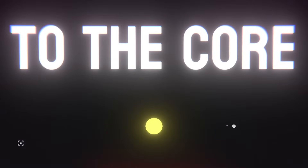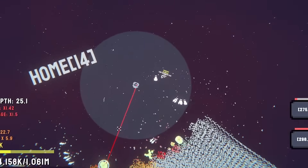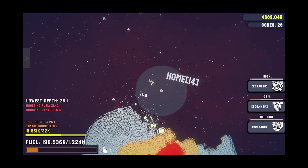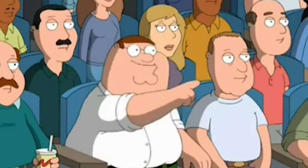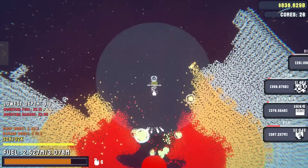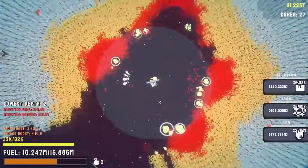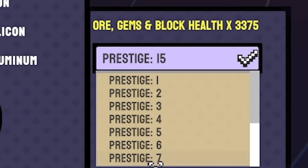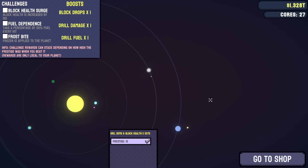Hello fellow engineers and welcome back to To The Core, a game where we have an entire solar system to mine using lasers, missiles, and drones. For every bit of the planet we destroy, we get closer to the core. Once we access the core, we can fire grenades and shoot our laser until we prestige the planet — and then the gravity goes mental. Planet-nado! For every prestige you get a multiplier on ores and gems found, and also on how strong each block is — our prestige 15 multiplier on this planet is times 3375.